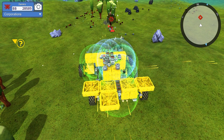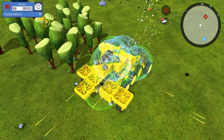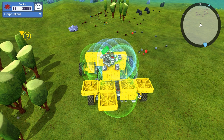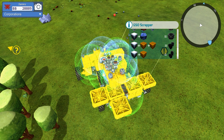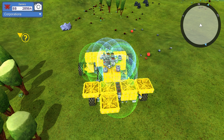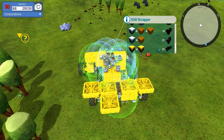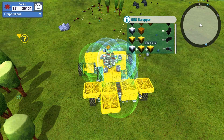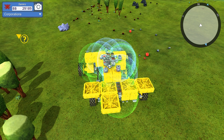I can barely hit this guy, he's so small. I'm trying to get my mortars to do it for me. He blew up. I don't think I have this piece in my knowledge bank, so let's deconstruct that and see what it's made out of. This is a GSO rock drill, and of course you need a three-slot refinery to do this because you have to have three pieces in there at the same time - two of the yellow ones and one of this one right here, which isn't too hard.